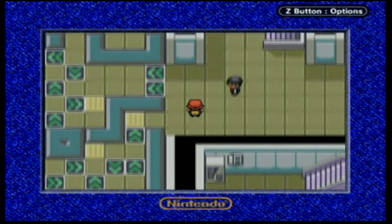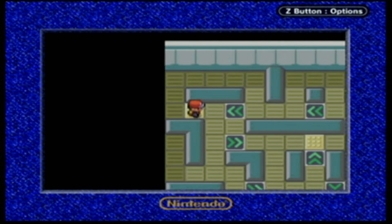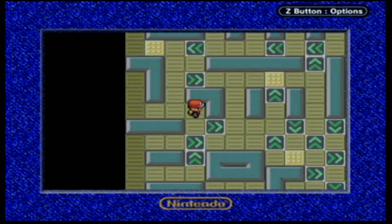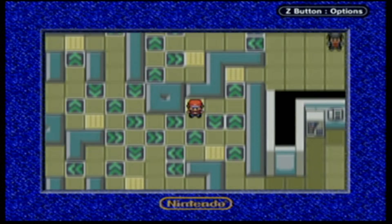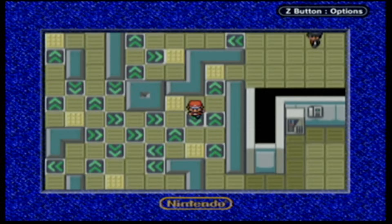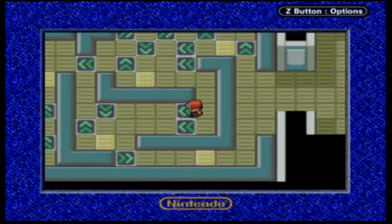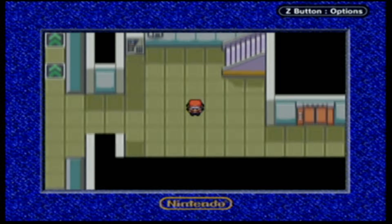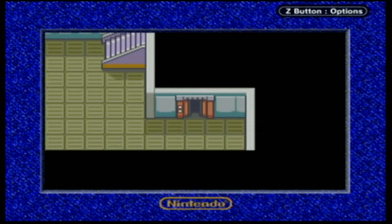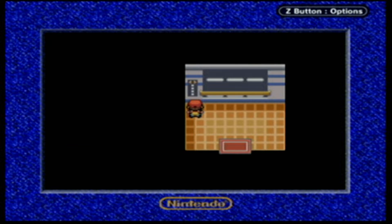We're going to do this little maze again, which isn't too bad. We go this way, walk down a little bit, and then we're going to go down again - take this guy, then this fellow, then the top one here, and then we're done. That was so hard to navigate for me as a kid. Here's the elevator, and now that we have the lift key from that last battle, we can go to the fourth floor, which we haven't been to yet.